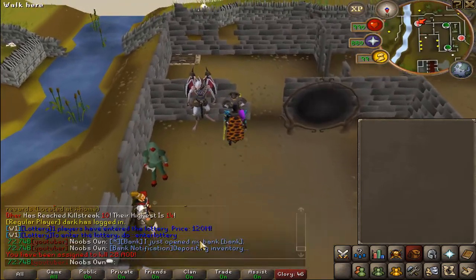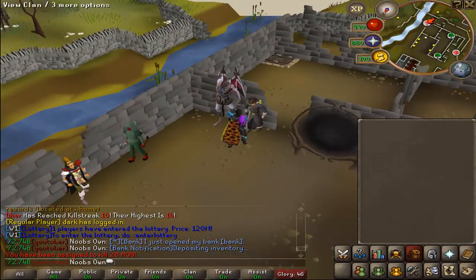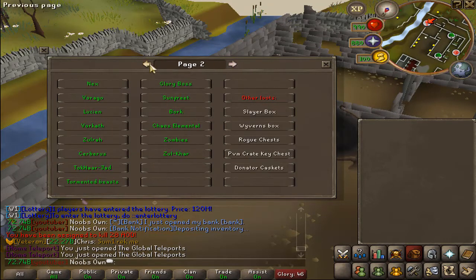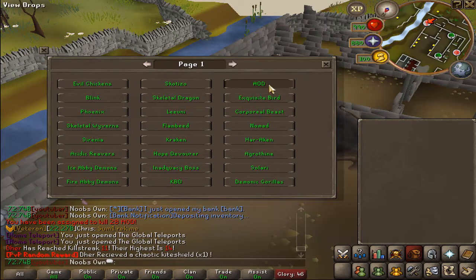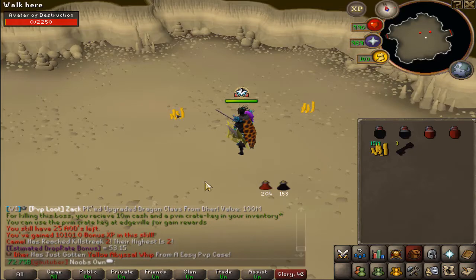We got 28 AOD, which stands for Avatar of Destruction. There's also a new interface — instead of having to visit every single boss to check drops, they added this interface to show what loot you can get, including loot from boxes. One of the drops you can get is the vanguard set, which is pretty nice. Let's go ahead and kill 28 of these.